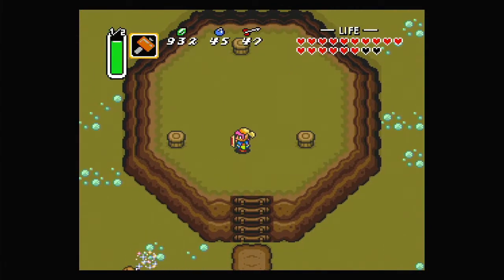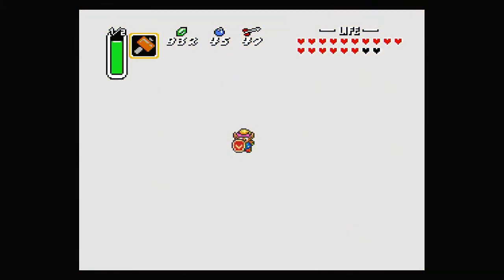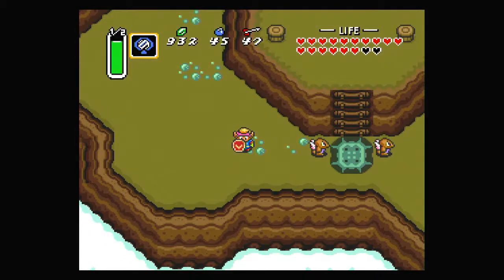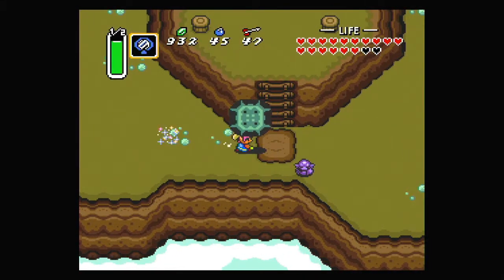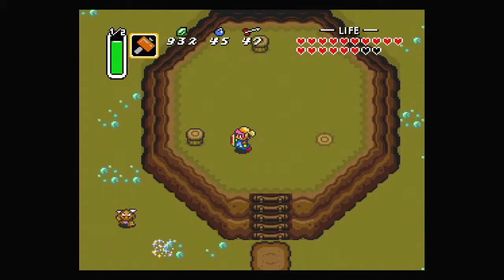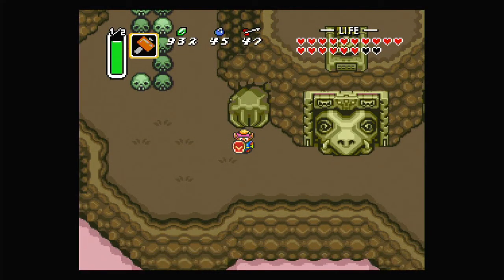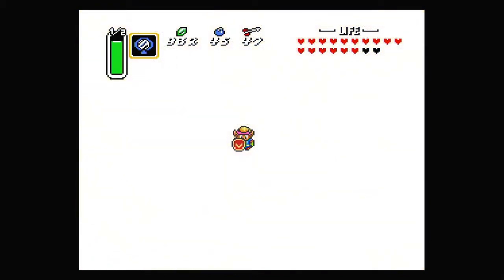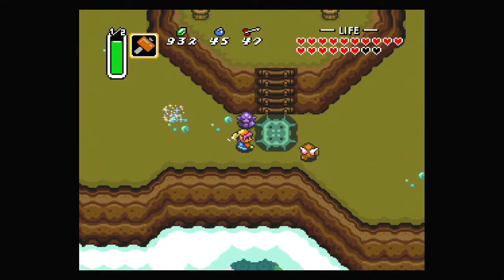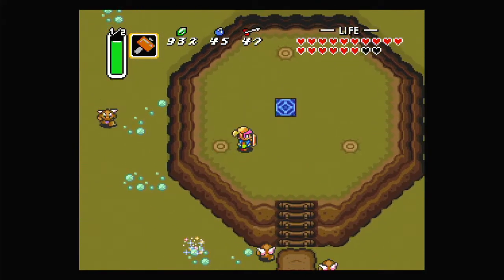I can tell I haven't done this for a while — I had to do it every possible wrong combination. So it's right, top, and then left. And for hitting all of them, it spawns in a Dark World portal.